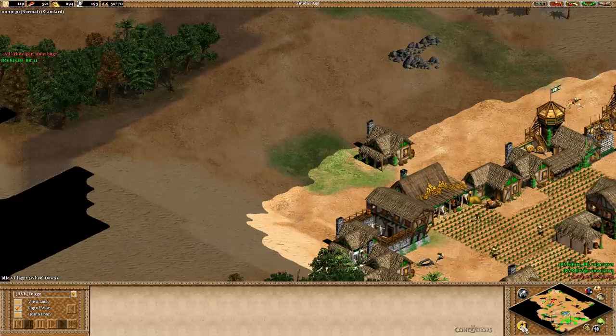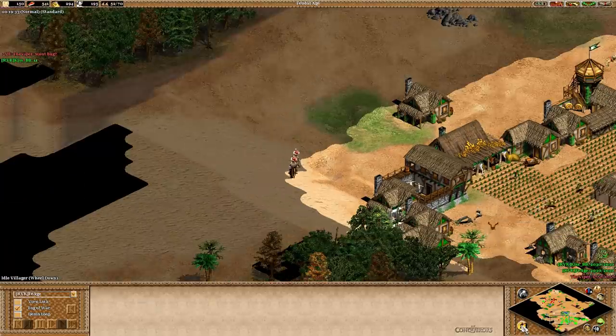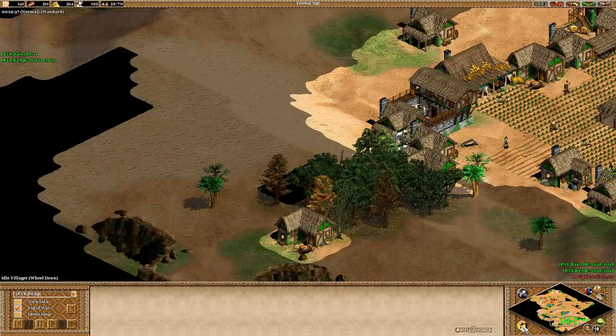The truth is even weirder. Tim actually has a villager garrisoned inside of Viper's scout — and not just any villager, but a dead villager.